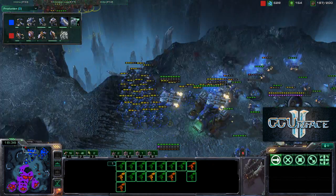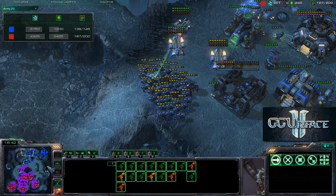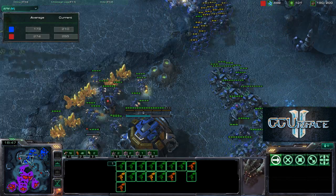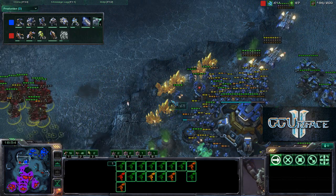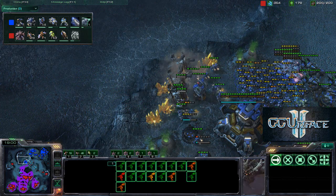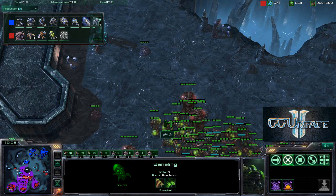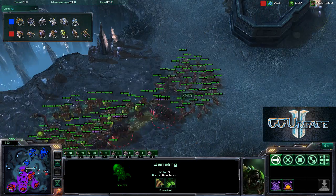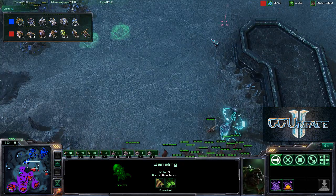The Mutalisks take down one Missile Turret but lose one Mutalisk in the process. Army count is 136 to 180. Both players have incredible APM — 173 to 273. The Zerg player tries additional harassment but falls back due to many Missile Turrets. Missile Turrets are cheap and very good against Zerg, especially with so many Banelings. Savior's army composition includes 46 Banelings, 5 Infestors, and some Mutalisks.